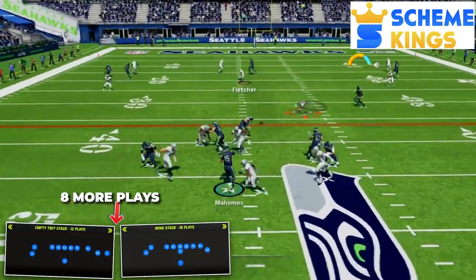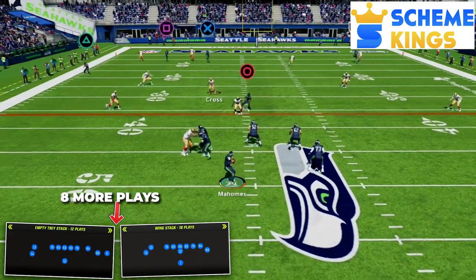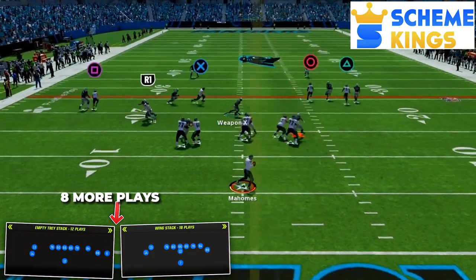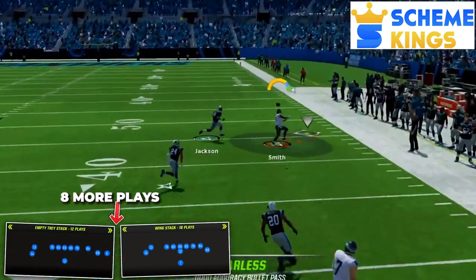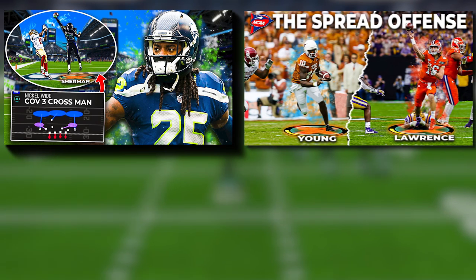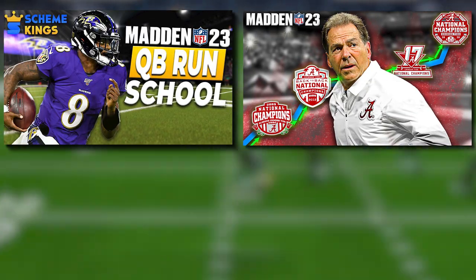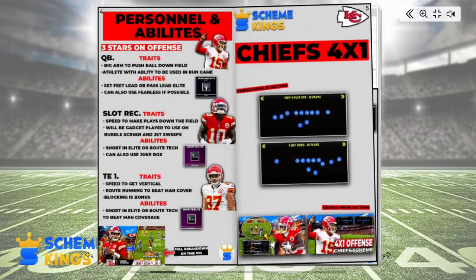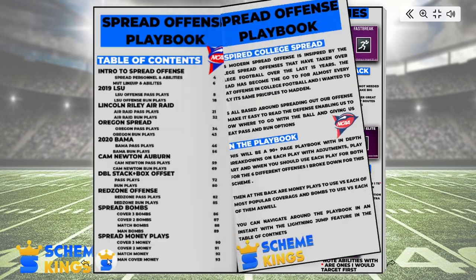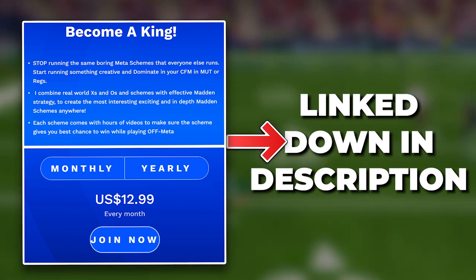If you want to take this offense to the next level, check out my website Scheme Kings. Part 2 of this video is up there with 8 more plays out of these two formations to make this a complete offense capable of attacking any defensive look. Also on the site are past schemes like my NCAA spread offense and LOB Seahawks defense, plus playbooks with full written breakdowns — the newest being my spread offense, a 90-page book. Link is in the description below.